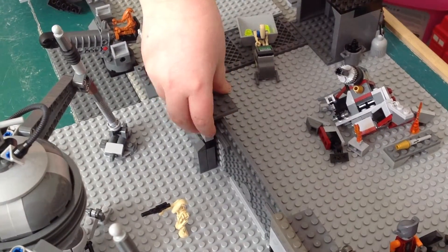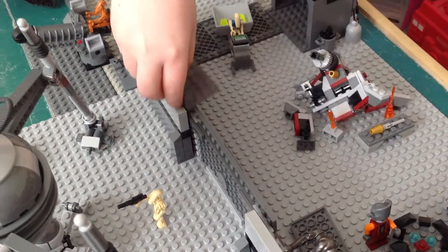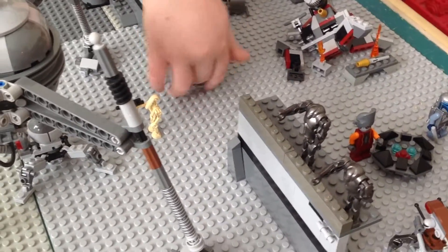So you got four super battle droids, and you got a little blaster. The cool feature is those just pop off. So you got this sliding, regular door.